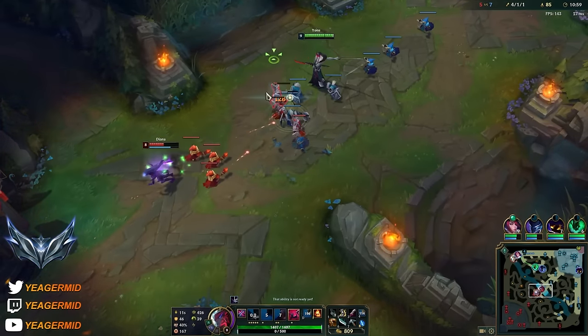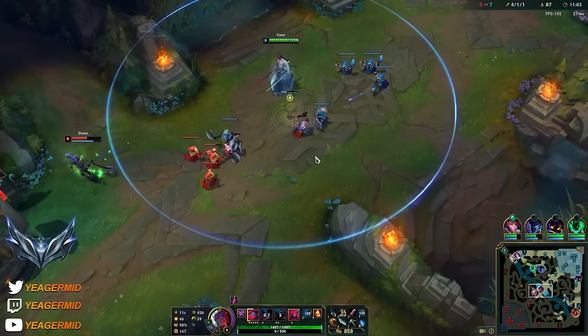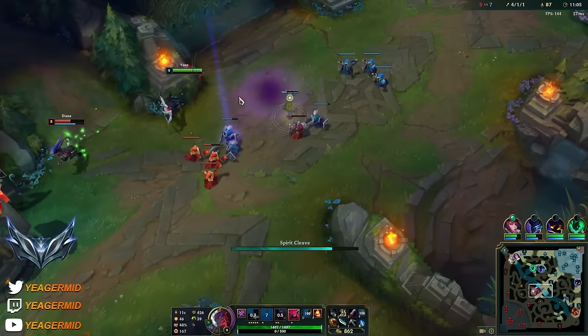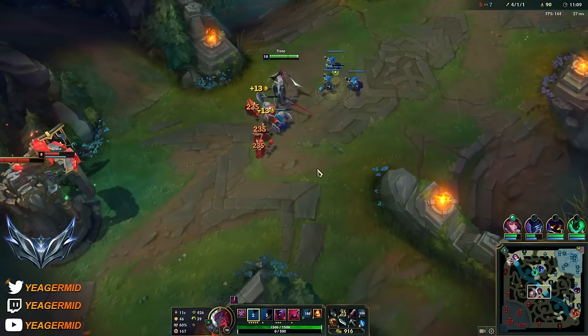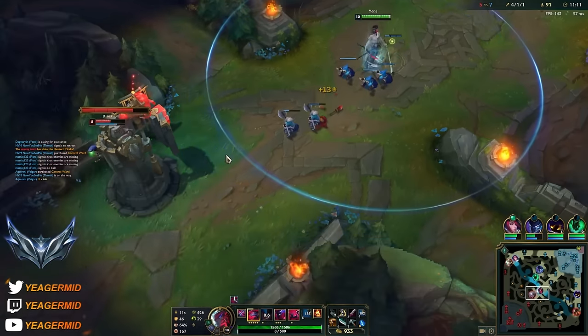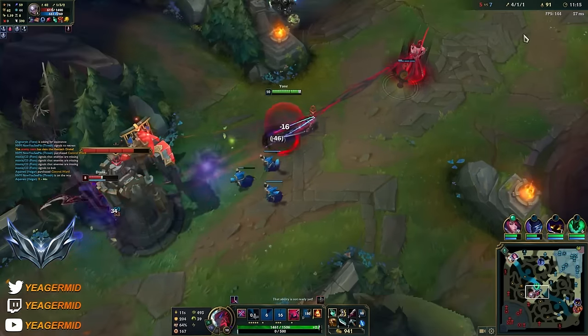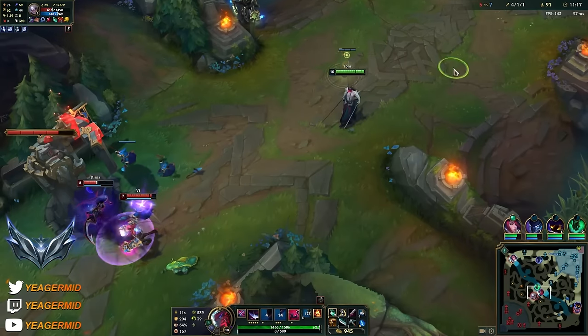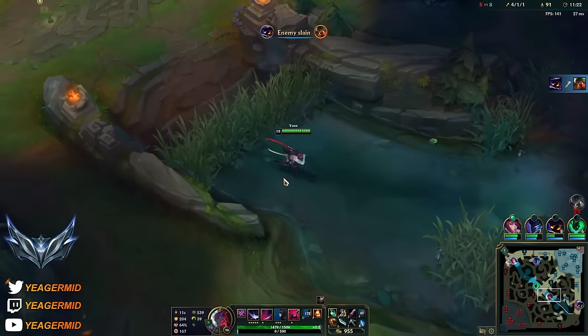You can expect to get camped right now, so I have a feeling that Nautilus and Vi might be mid soon. I'm going to keep Diana at low HP so at least she cannot engage for free. You see Nautilus bot side once again - just keep poking with abilities. You have the ultimate to get out in case something goes wrong. Nice, and we see the Vi - she also wasted the Electrocute proc. That's a kill on the Nautilus.